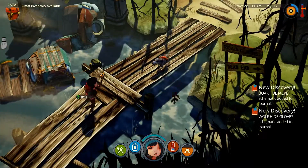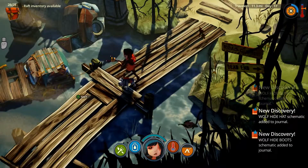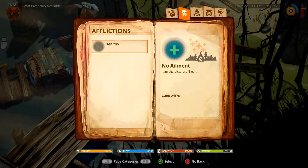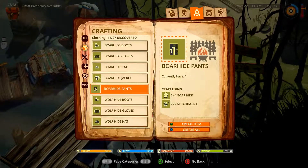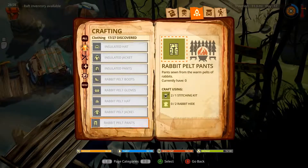I do enjoy the Bullhide Jacket, Wolfhide Gloves, Schematic, and Wolfhide Boots. I would love to build those — upgrade. I can make a Bullhide Jacket. Maybe I can make a Wolfhide Jacket right away.